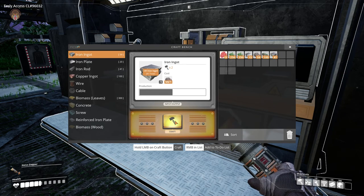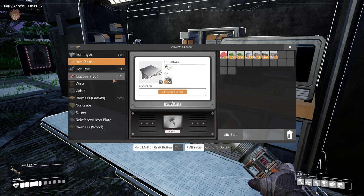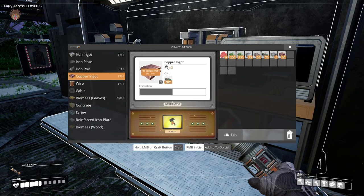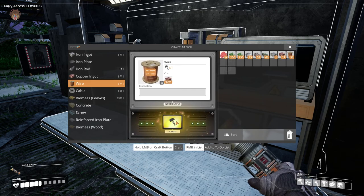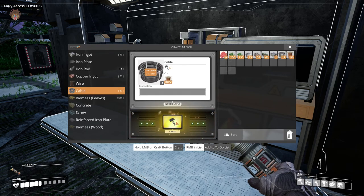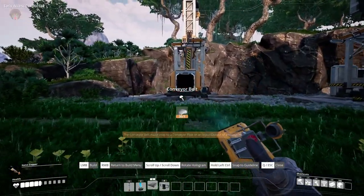The reason I'm doing this is because I want to go ahead and make some iron plates, and each conveyor belt takes a major amount of plates. Let's do this. Then the copper ingots — we'll craft up lots of wire because we have a lot of wiring to do as well. Let's say about a hundred — there we go. That should be more than enough, actually a little bit overkill, but you cannot have too much overkill, am I right?